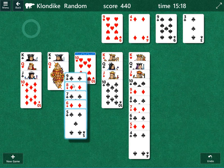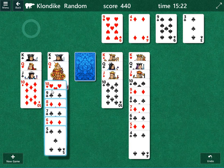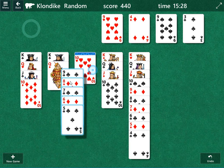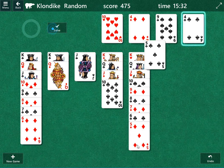But more importantly, we can move this nine of clubs underneath now, because we have two red tens again. So we have the two red tens — we just need to move the nine of clubs to the left. We'll do that. Now we can move this up, and we've solved it.